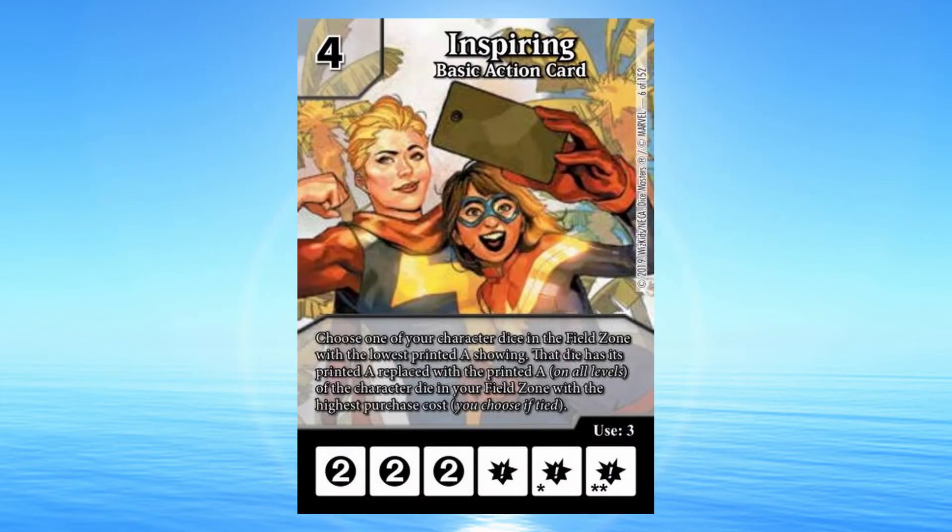Inspiring: 4 cost basic action card. Choose one of your character dice in the field zone with the lowest printed attack showing. That die has its printed attack replaced with the printed attack on all levels of the character die in your field zone with the highest purchase cost. You choose if tied.